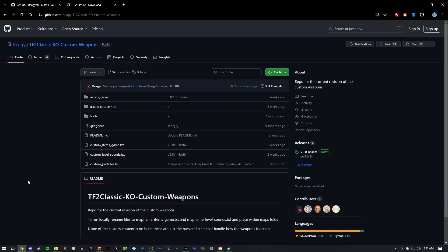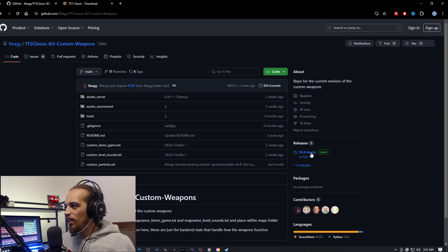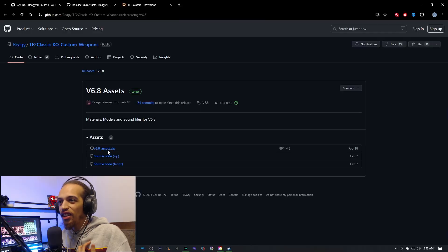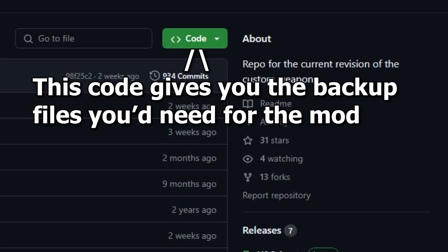There are a couple of ways you can go about this. The first way is to go to the GitHub, hit download the zip file, go to the assets section on the side, and download the assets as well as the source code. If you want just the bare bones, you can download the assets file and move it into the TF2 custom folder. Personally, I like to download everything — the assets, source code, and the backup — just to make sure it's all set and I have everything I need.